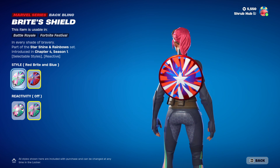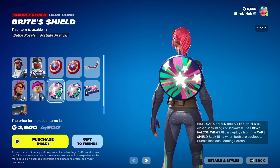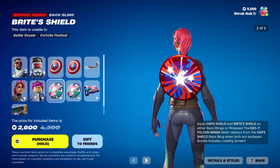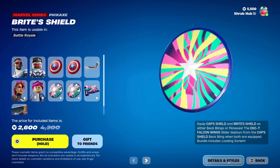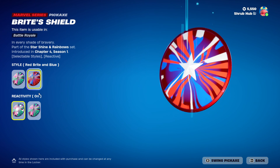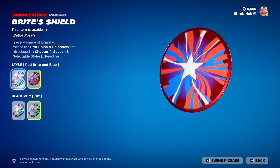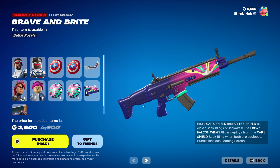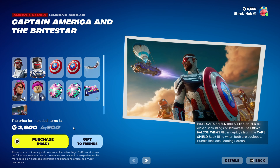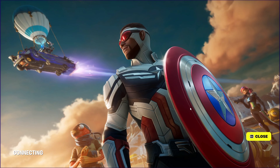You can turn the reactivity off too. It doesn't say how it's reactive, but yeah. Then we have the Pickaxe — same thing from Chapter 4 Season 1. It has the same red and blue style, and you can turn off the reactivity. Then we have the Brave and the Bright Wrap and the Captain America and the Bright Star Loading Screen, both from Chapter 4 Season 1.